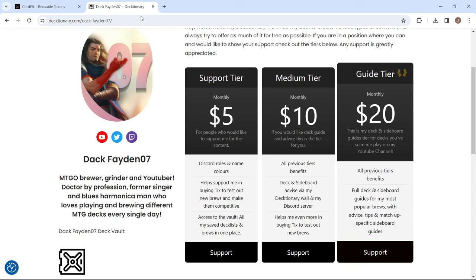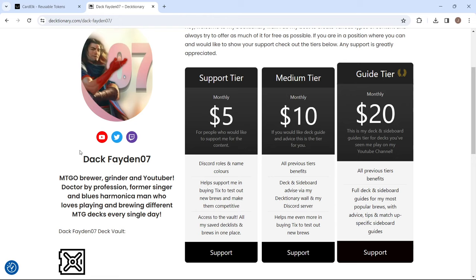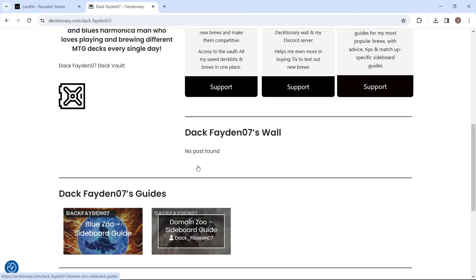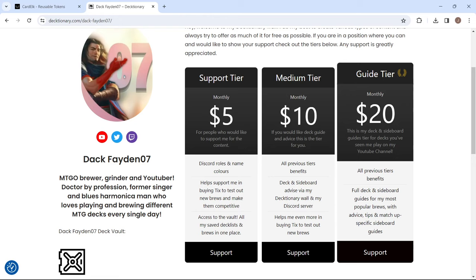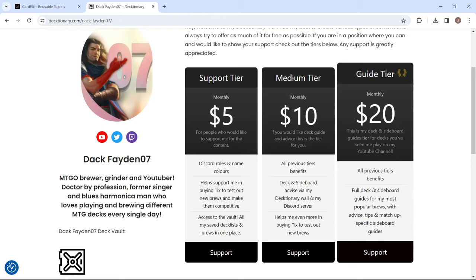I recently introduced a dictionary Patreon-like page where I'm creating additional content alongside my YouTube content. So far in the Medium Tier subscription I offer two sideboard guides — the BlueZoo sideboard guide and the RegularZoo sideboard guide. There will be more in the future. All guides will be available in the Tier 3 subscription. From the future I'll make one guide for this tier and one guide for both tiers, and every other guide will follow a similar process. There's also a basic tier which gives you access to my deck vault and basic support.